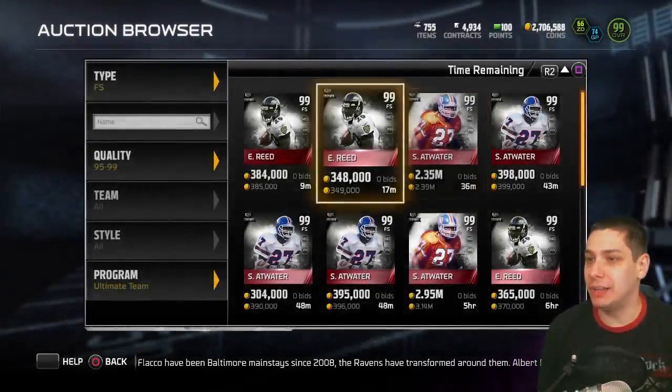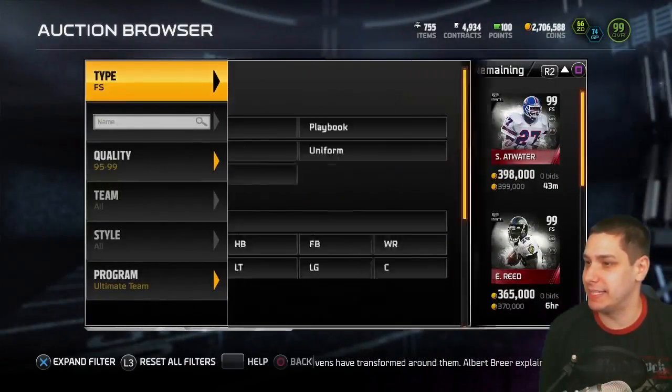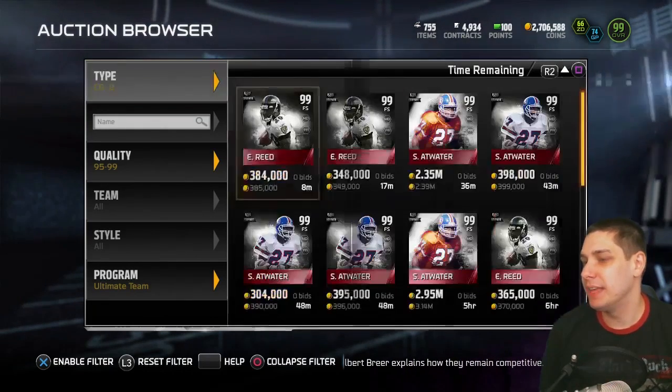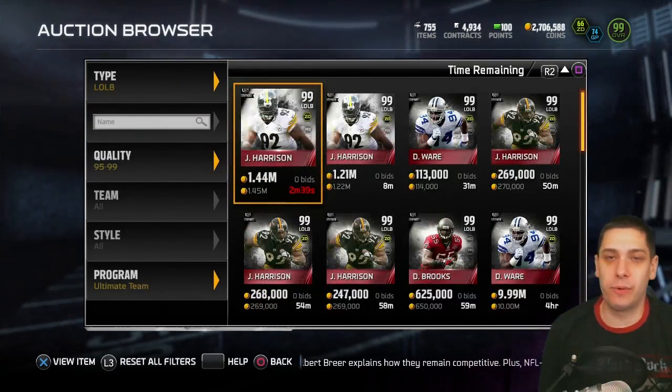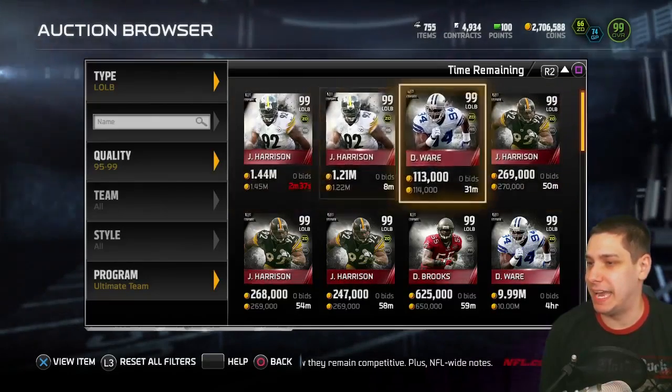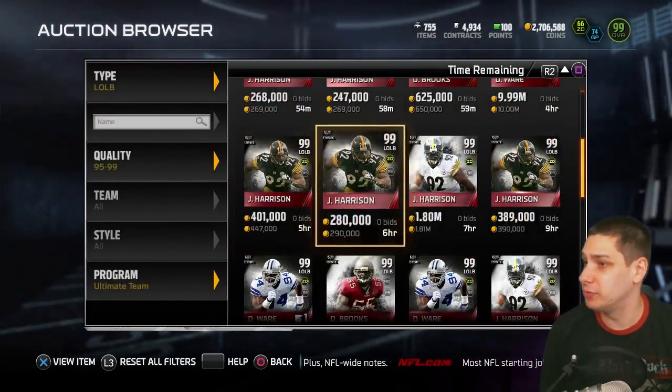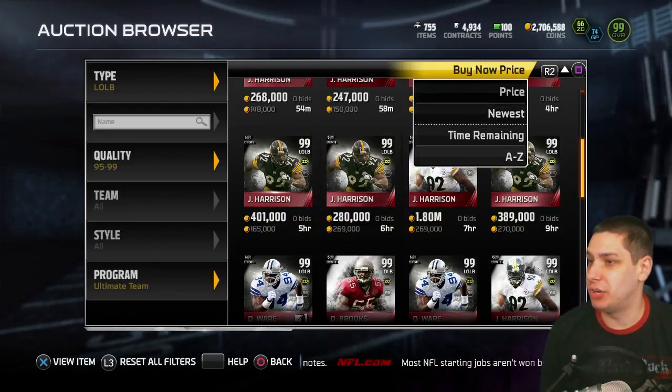Steve Atwater is an absolute beast. I also want to show you guys the James Harrison card because I know a lot of people want to see it. My personal opinion — I'm not really looking for another 3-4 outside linebacker, so I'm a little bit disappointed. But as you can see, the price is already actually fairly affordable. DeMarcus Ware has dropped to around 100,000 coins, and James Harrison you can buy for around 270K on PlayStation 4 right now, which is the middle of the day today on Saturday.